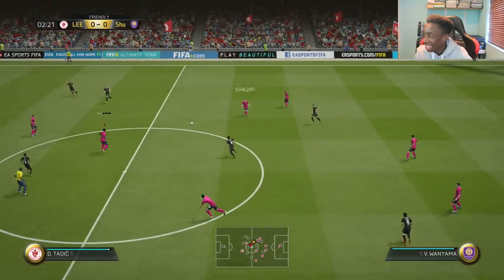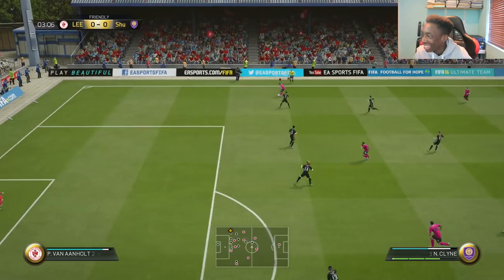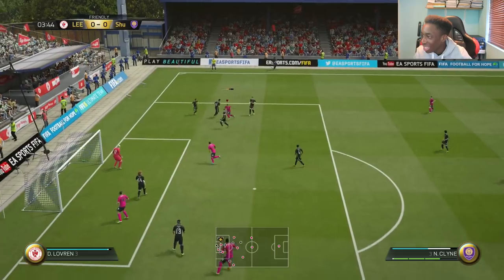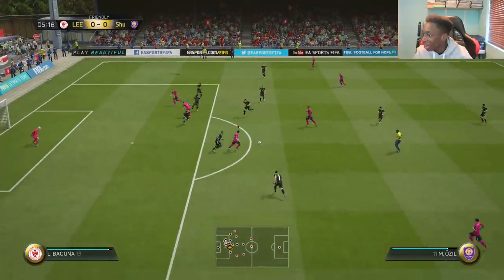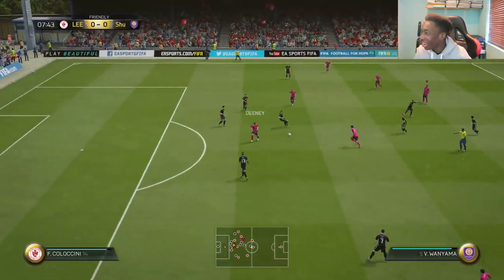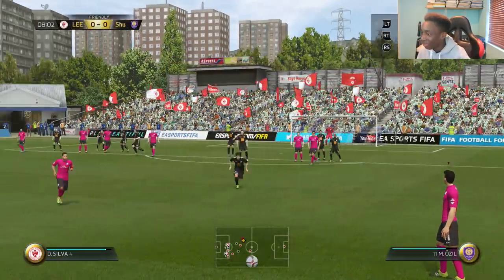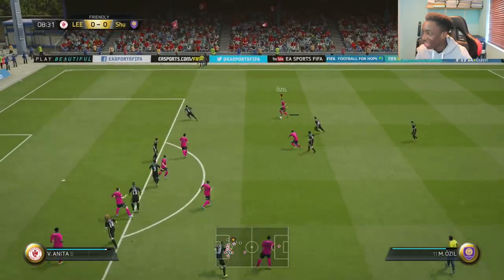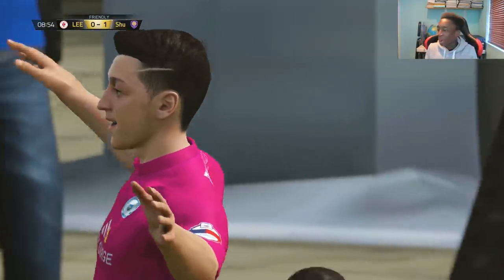Let's go straight from the off. Shaqiri, Wanyama, Klein. Back to Ozil. We've got the free kick — yo Simon, you're under pressure right now. Montero, back to Ozil. Ozil with the finesse — oh my gosh, I dropped my controller! How about that for a goal? 1-0! Montero with the scooter, lays it out to Ozil and he just... Wow. That is why you are worth 60k.